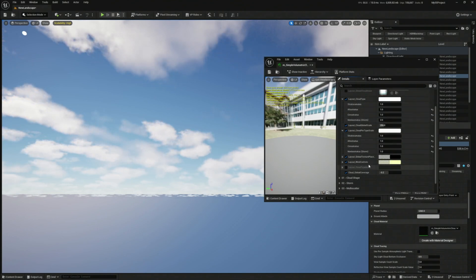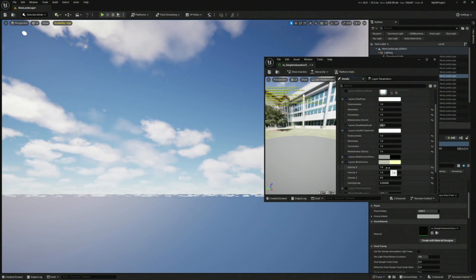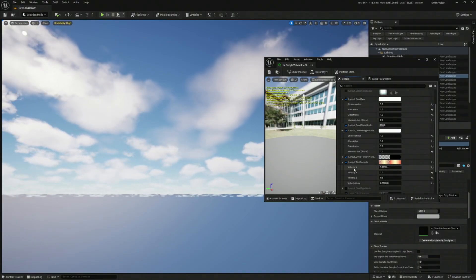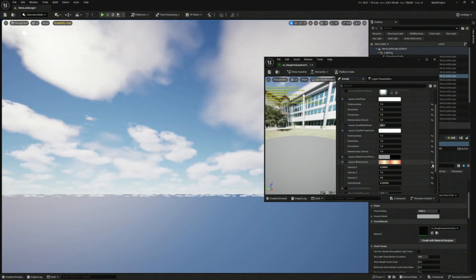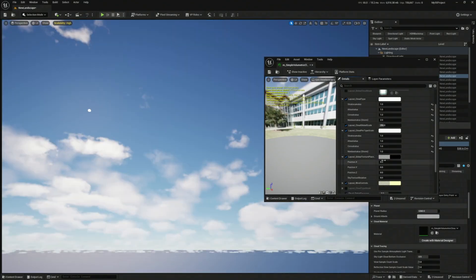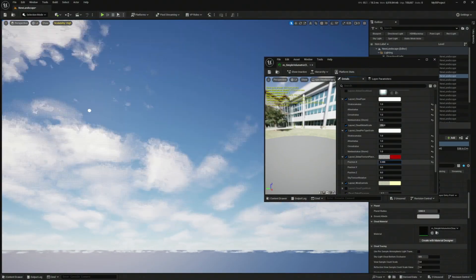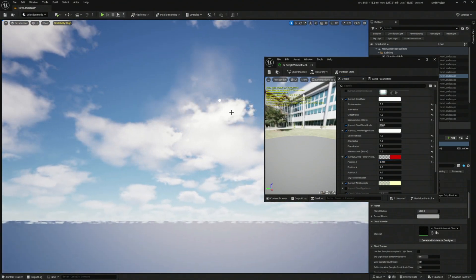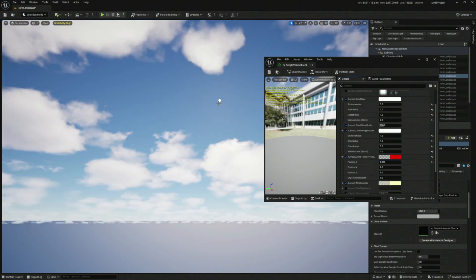There are a couple of other things that are pretty interesting here. You're going to have your wind controls if you want your clouds to move a little bit faster. You have a velocity on X, a velocity on Y, and a velocity on Z — and that's it. It's a lot easier than it used to be. Another thing is that you can move the position of all your clouds, which is very useful because depending on how your sun is, you don't want the sun to be behind one of those clouds — so you move them around until they are in a good position again.